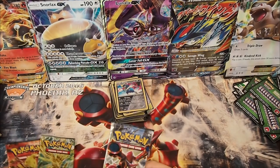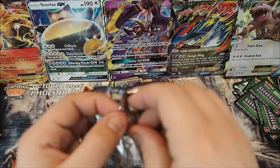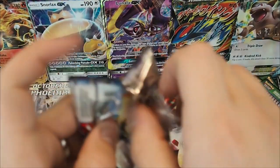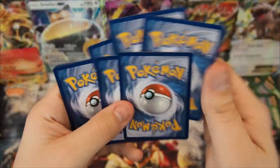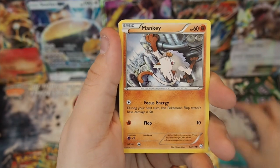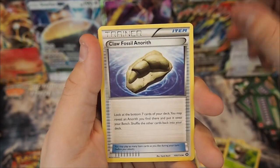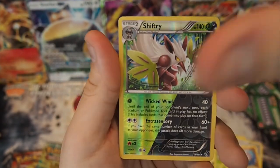That pack had absolutely nothing in it, so we're just going to jump right back in with our last three packs. Pack thirty-four: Shellos, Mantine, Clink, Mankey, Fungus, Nuzleaf, Claw Fossil Anerith, Shiftry Reverse Holo Rare — worth a point — and a Cobalion regular rare.